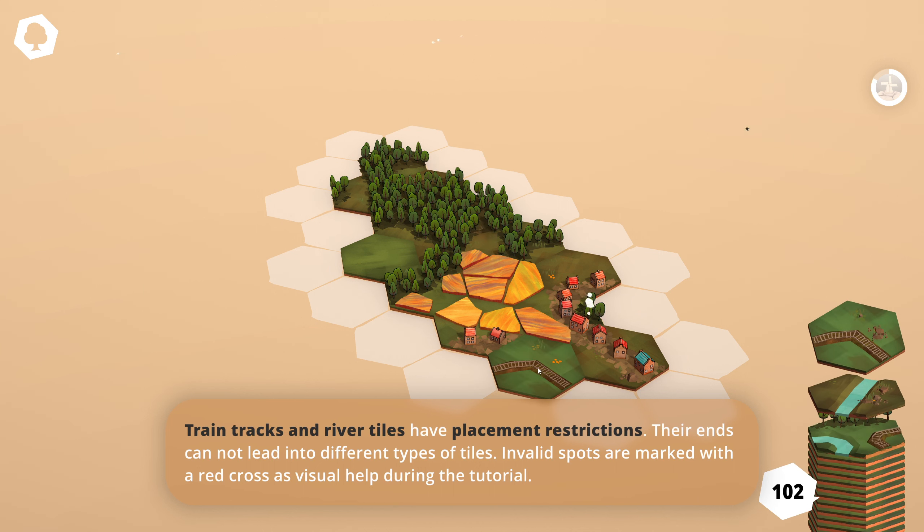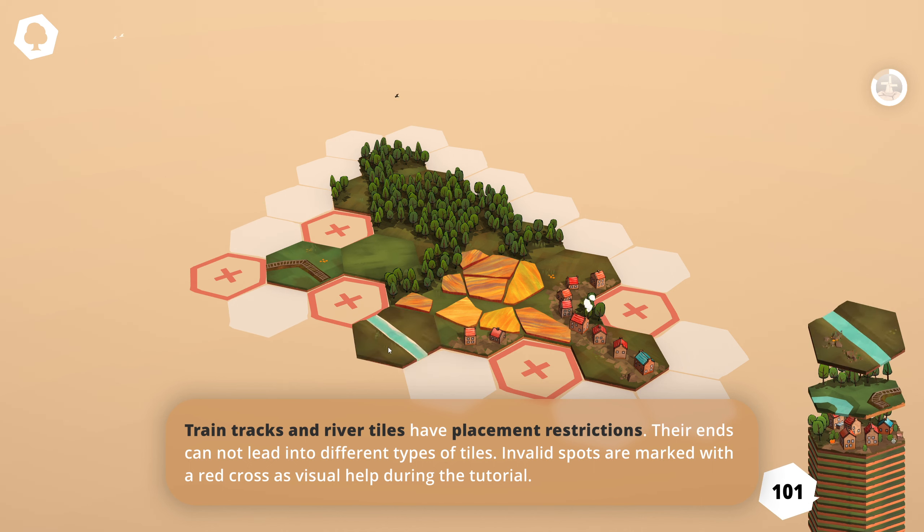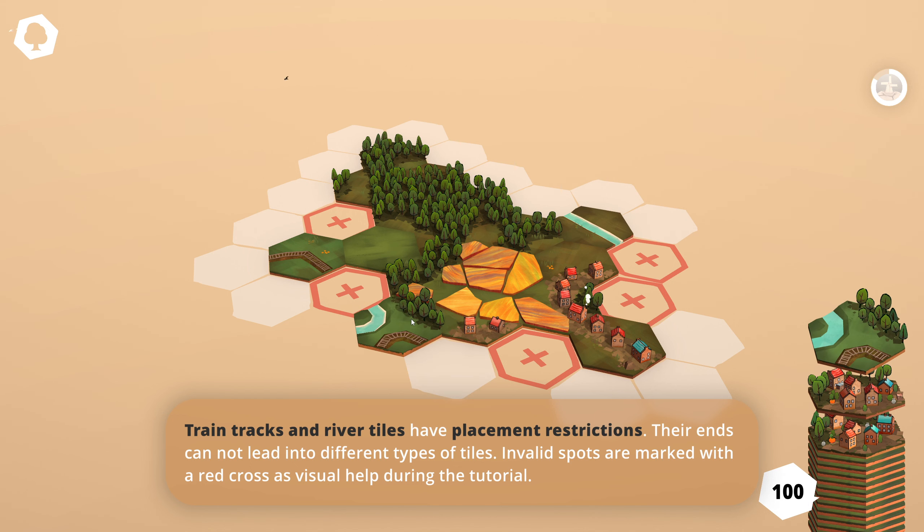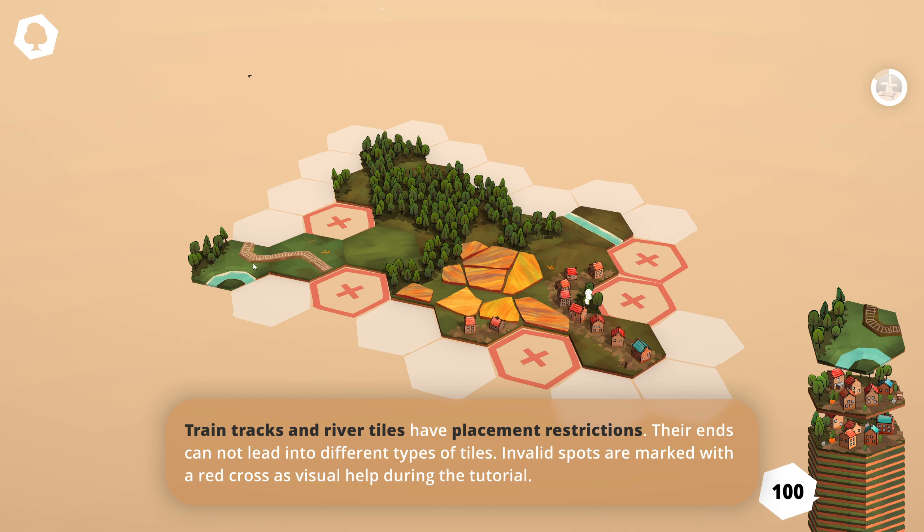Train tracks and river tiles have placement restrictions — their ends cannot lead onto different types of tiles. Invalid spots are marked with a red cross as visual help during the tutorial. All right, they also rotate for us. And we have a river as well — now we have train tracks and river.